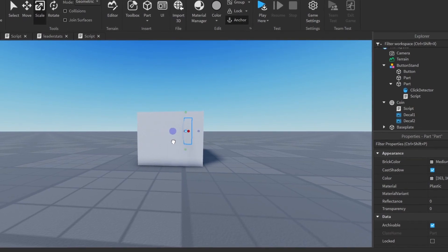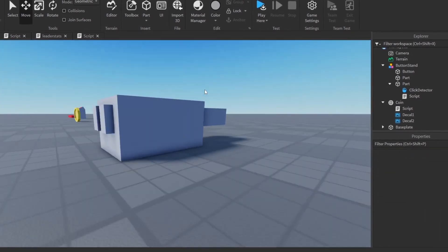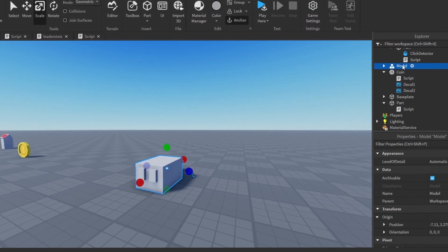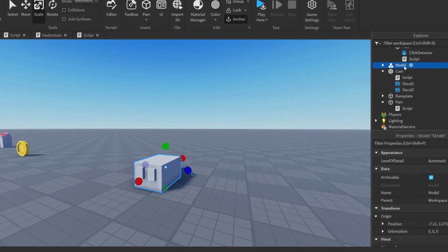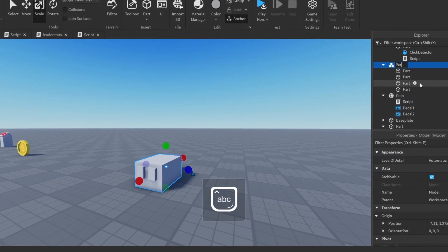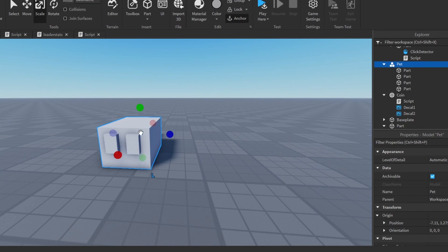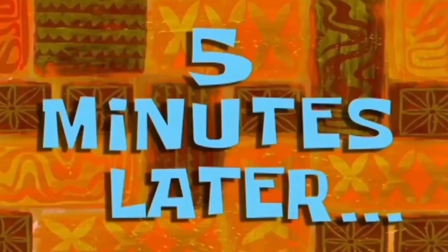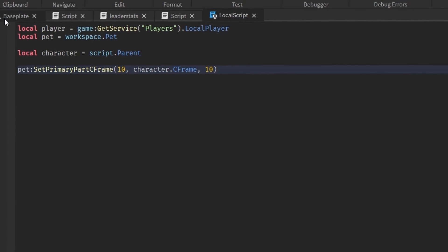The final challenge — which is actually very hard and I honestly don't think I'm going to be able to do this — is make a pet following system. Here's our pet. Let me group it up and name it 'pet'. I'm going to weld all of these parts together and make this the base of it. Let me make a local script. Five minutes later... oh gosh, this is not going to work.